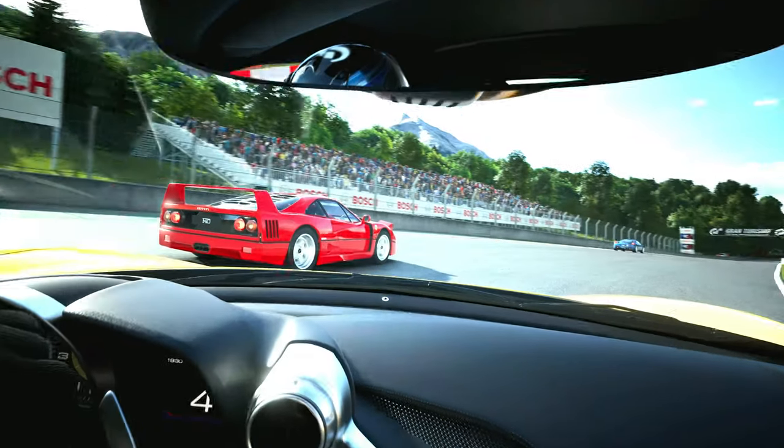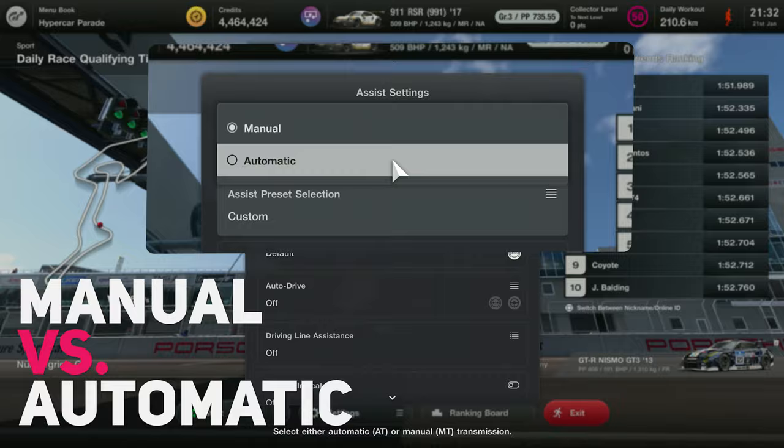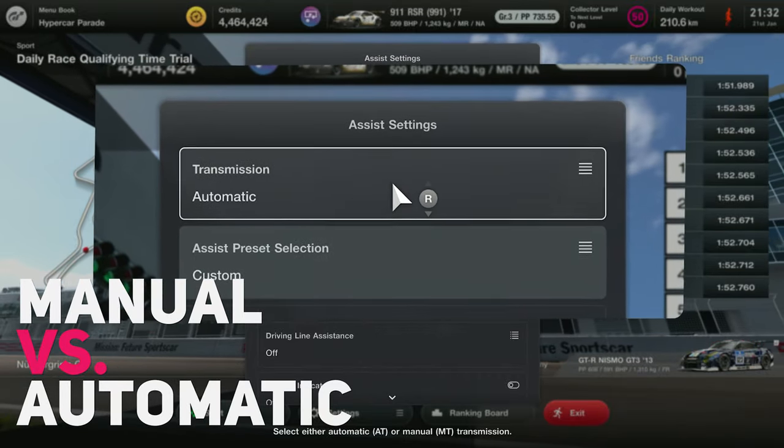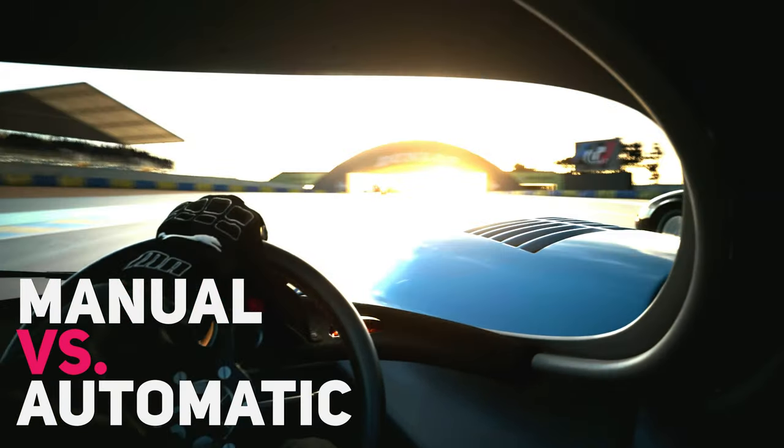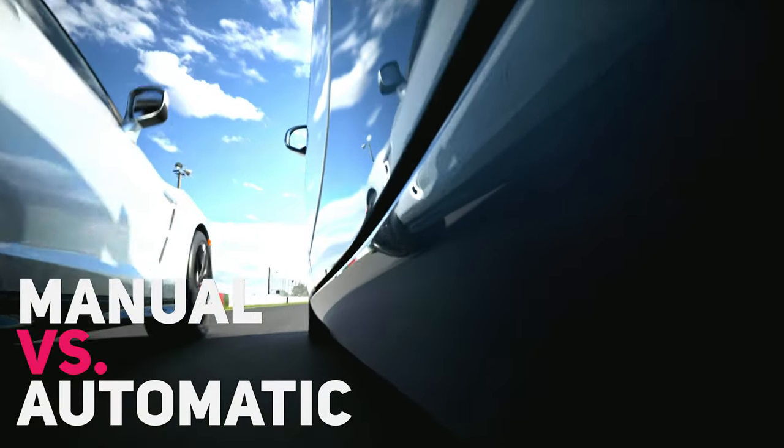When it comes to shifting gears in Gran Turismo 7, you have the option to choose between two types of transmission: manual and automatic. Manual transmission gives you more control over the car and allows you to optimize performance and speed up shifting gears at the right time. In manual transmission, you are responsible for shifting gears.